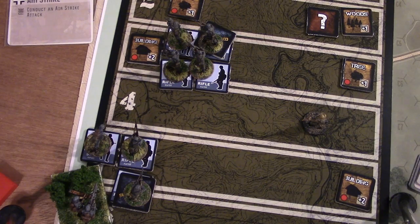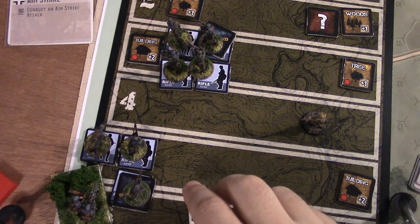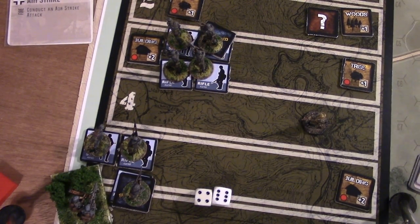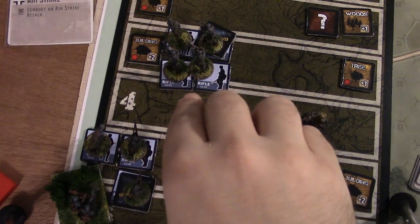We're at game turn three with only three turns left to reach stripe one. I roll activation dice - a bonus action point and one regular activation. I need to make a dash through the woods and get my group to stripe one.